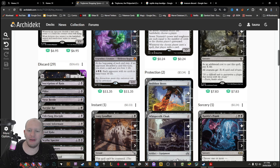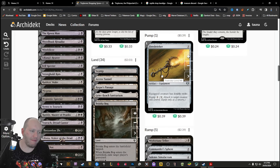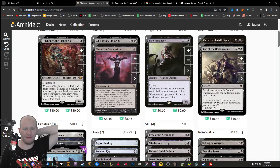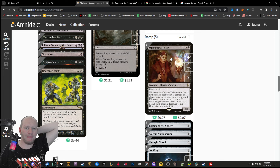We've got some protection for Tiny Bones so he can get through and stay alive. The reason I've got Fire Shrieker in here is to give Double Strike. Because of the way Tiny Bones works, if he has Double Strike, we'll technically be able to cast two spells from someone's graveyard — it's just whenever he deals combat damage, we'll have two instances of it.